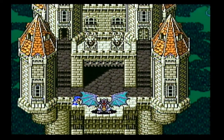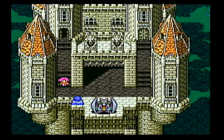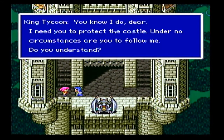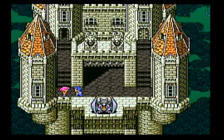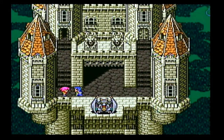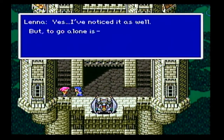I'm just playing a normal type of run. There are different types of runs you can do, but I'm going with the standard run where you get one job from the Wind Crystal, one job from the Water Crystal, one job from the Fire Crystal, and then one job from the Earth Crystal. You have to have one character in those jobs at all times once they're unlocked. You can use sub-abilities from the other jobs you've unlocked, but you can't use any sub-abilities or jobs that you're not assigned or given.